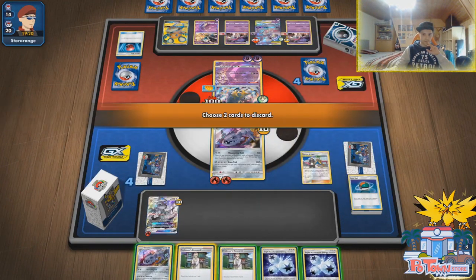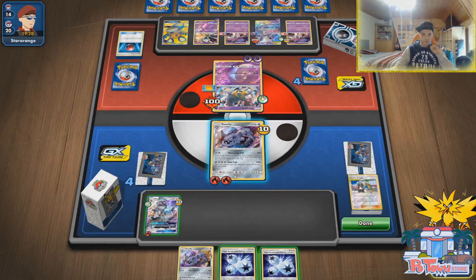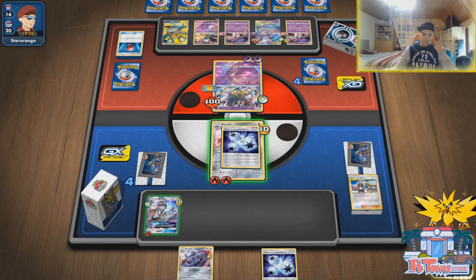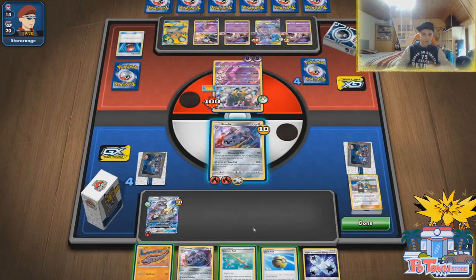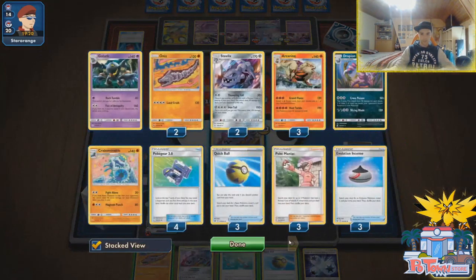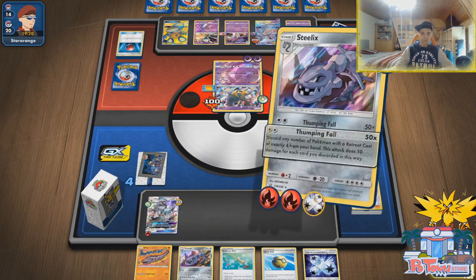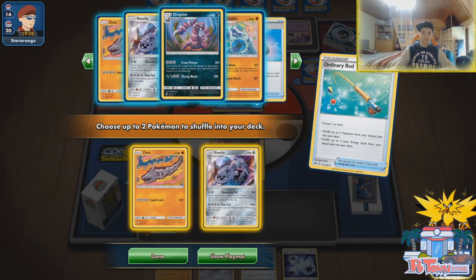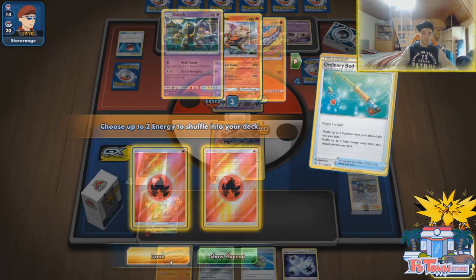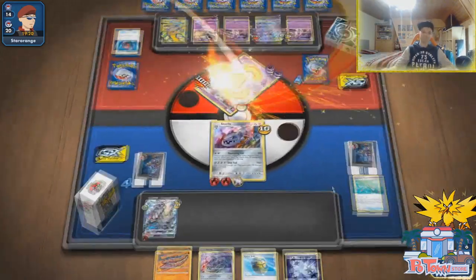Guzma and Hala — we're gonna discard these two cards. We need to find Ordinary Rod for the Onix. We still have an attachment left, might as well. Disc Reload — Ordinary Rod, fantastic! So we're able to one-shot this guy, no problems. And then we shuffle all these cards back. We're going to do it immediately or keep the opponent in suspense. We got Onix, we got Steelix, and we got Energies for Silvally. Thumping Fall — poof poof, get out of here! So it's going well. If we had Great Catcher, we would've maybe won this game.